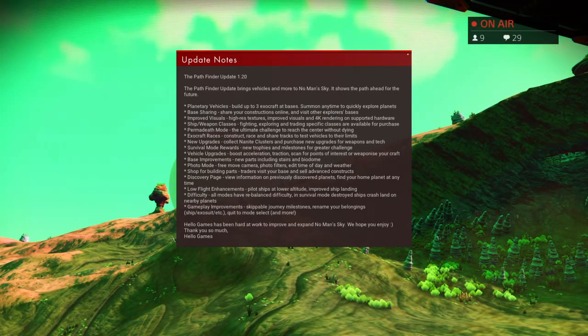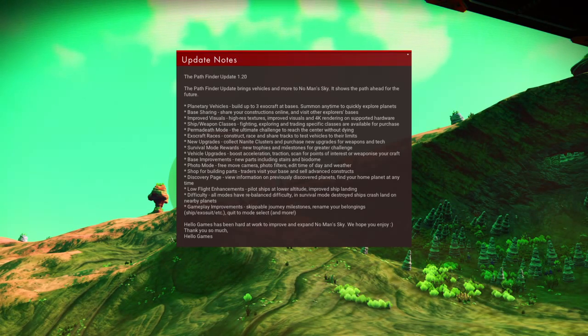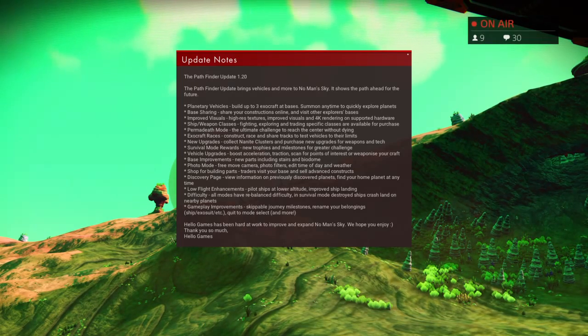Here we go — update notes: Pathfinder Update 1.20. The Pathfinder update brings vehicles and more to No Man's Sky, and shows the path ahead for the future. Planetary vehicles: build up to three exo craft at bases and summon them any time to quickly explore planets.